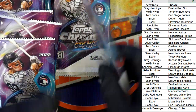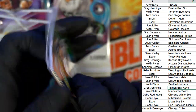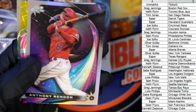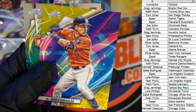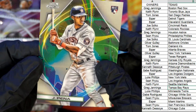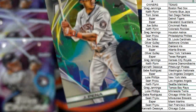We got the Jose Abreu — nice pull, good stuff, Keith. Mike Yastrzemski, and then we got Anthony Rendon. Look at this Bregman, Houston Astros — let's put that to the side. Pena rookie card, Houston Astros — Jeremy Pena.